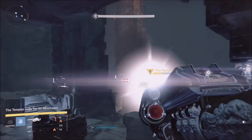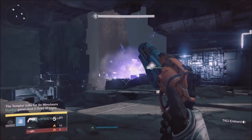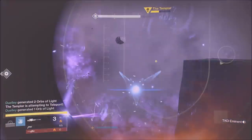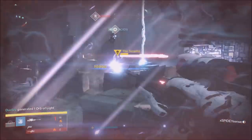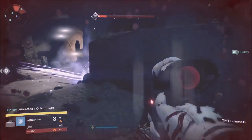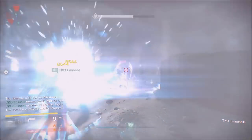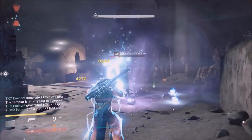On top of that, you can see our star shield — he is flying around, he has Garrison on a Titan, and he's just going around blocking the Templar's teleporting areas. A couple things you want to keep in mind: you do not want to be in the Templar's line of sight.